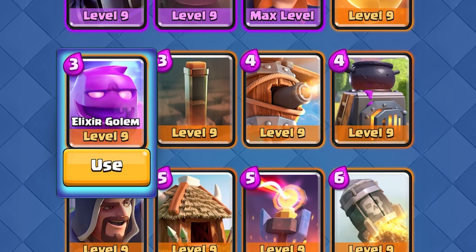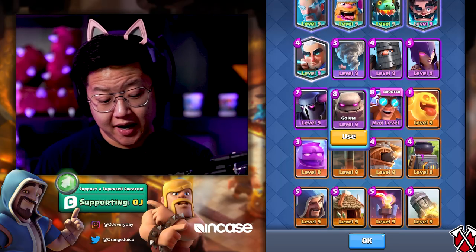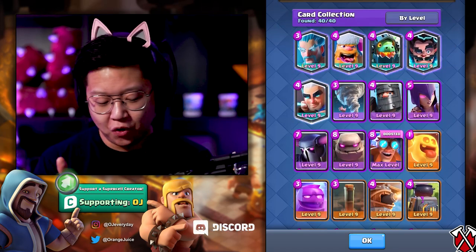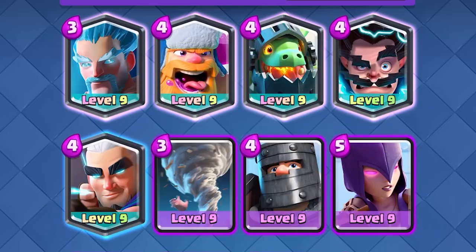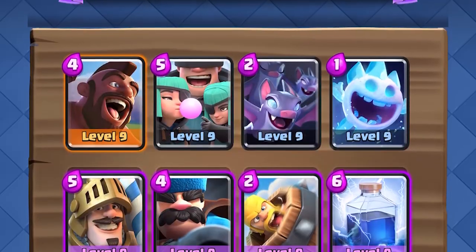Personally, I wouldn't bring Elixir Golems just because there's no Battle Healer in here. You could build a really decent Golem deck if you're into that, or a Hog Rider deck. Just don't bring Witch, Wizard, Ice Wizard, and Electro Wizard all at once. You only need one or two, or maybe the Hunter.